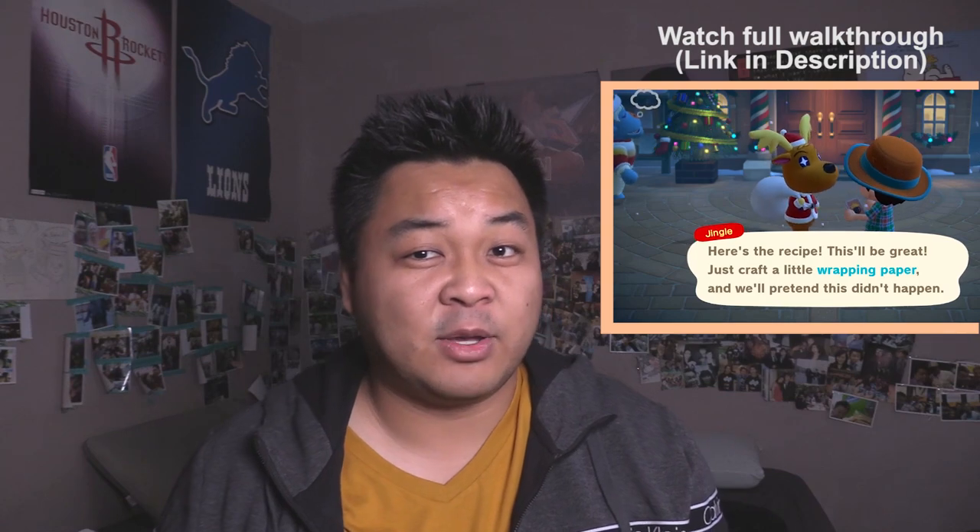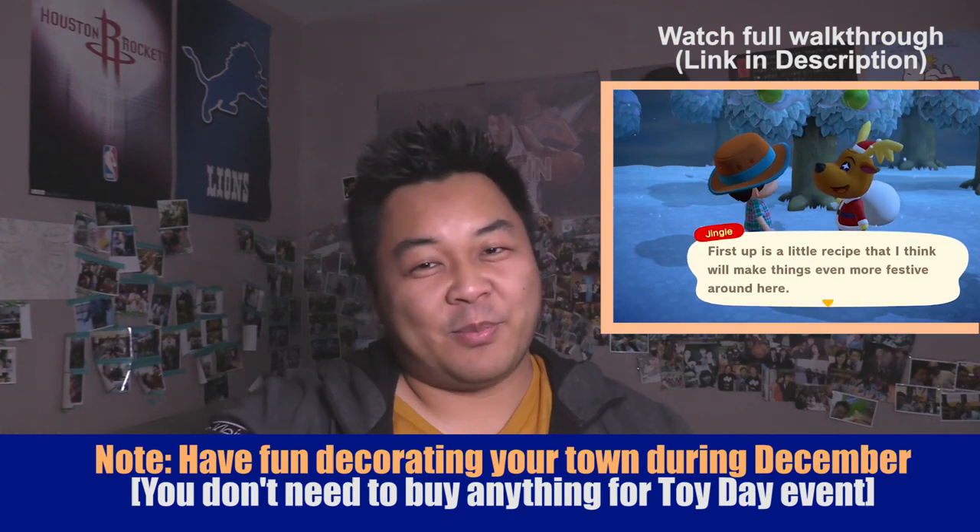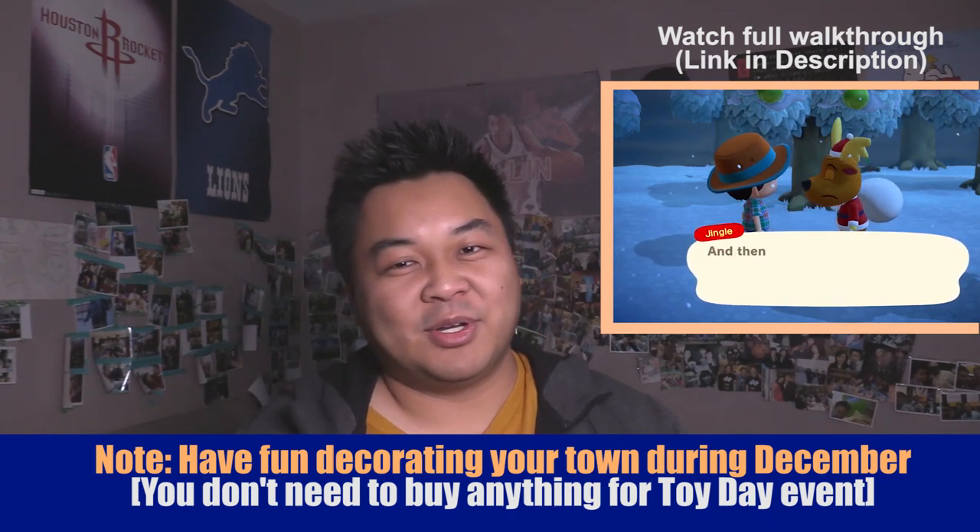Now this is the spoiler part — if you don't want to be spoiled, that's all the information you need. If you do want to know: you meet Jingle, he gives you a DIY to make wrapping paper, you get the wrapping paper and use the ornaments to make it. After that, he gives you the bag, and you give the bag to all your villagers. That's the end. It does seem very, very little — yes, that is the whole Christmas event.